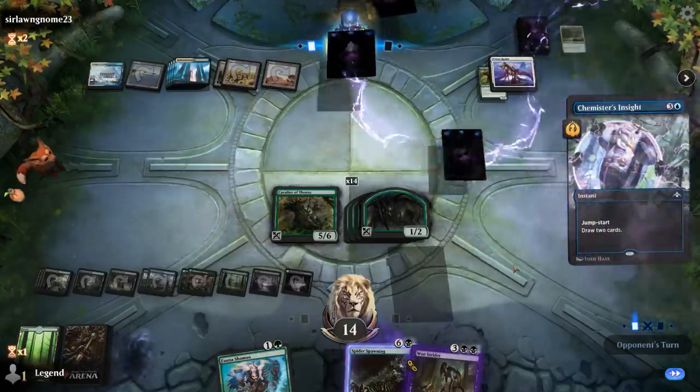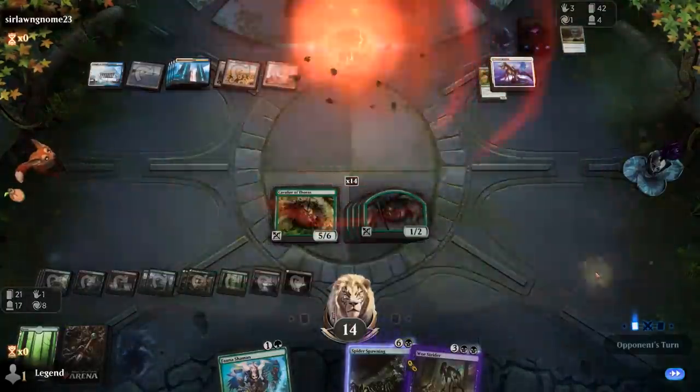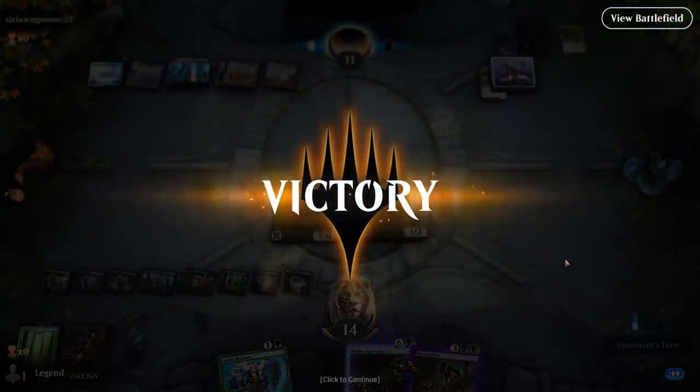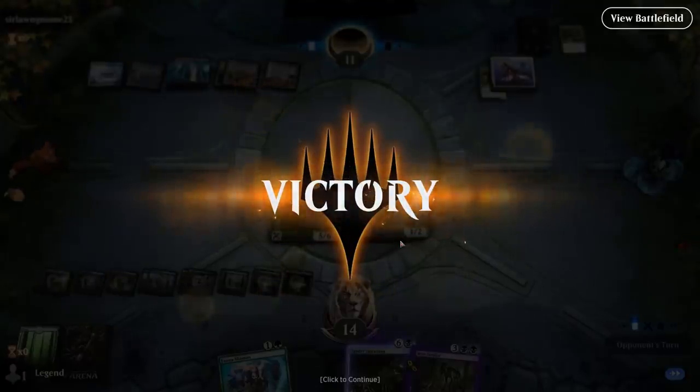Opponent's going to draw two, discards a Sphinx's Revelation which they don't have time to cast, and they concede since they couldn't find another sweeper. The graveyard deck was a little slow to get going, but once we started chaining together Cavalier of Thorns it was very difficult for the opponent to find a foothold in the game.